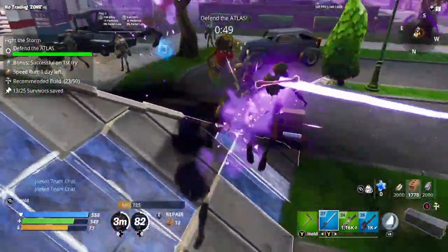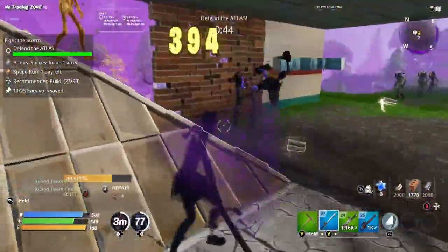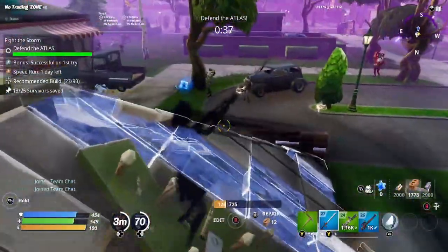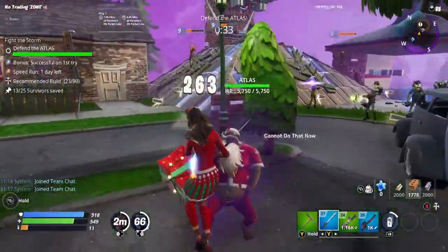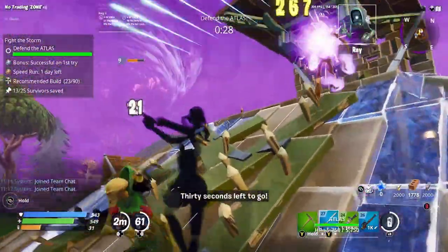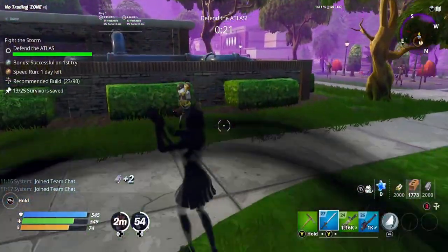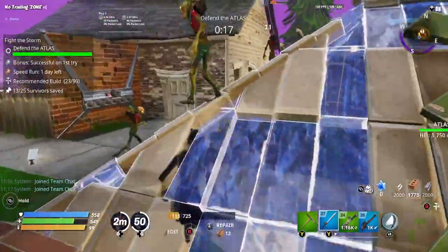I prefer to use a teddy loadout with a turret gadget as well, because when you are going around your encampments you're going to have a teddy dealing damage and turrets dealing damage. If you've got other players with you they will be helping too, and you will be able to complete it a lot easier. But it's personal preference — you can use ninjas, soldiers, whichever. I don't really recommend constructors as they're not going to be that great for this sort of mission, but any other hero type is going to work pretty well.